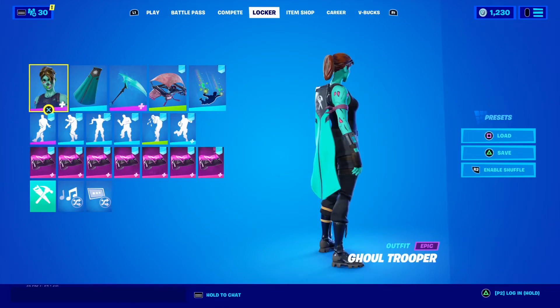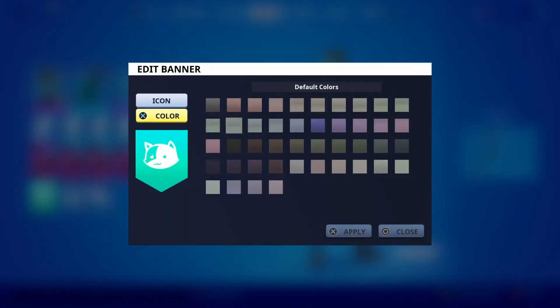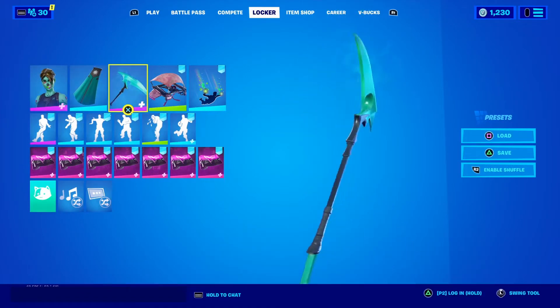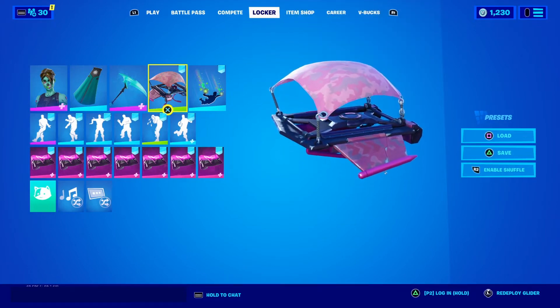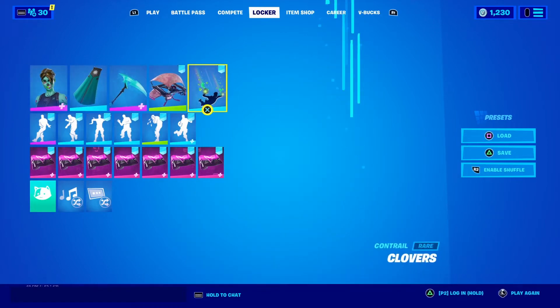The first skin we're using is the gold trooper. For the color we're using this greenish color that looks really good with the skin color. We're using the green edit style for the skullsicle. We're using the save the world glider — a pink glider — because it matches with the little pink splotches on the gold trooper.